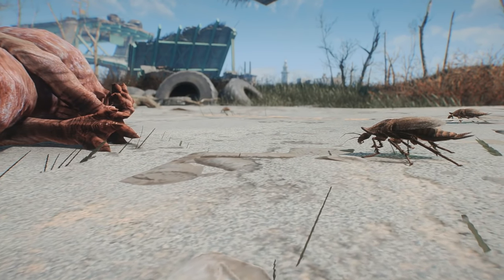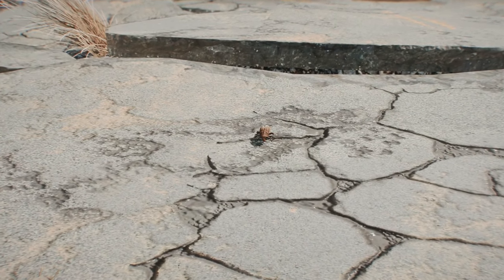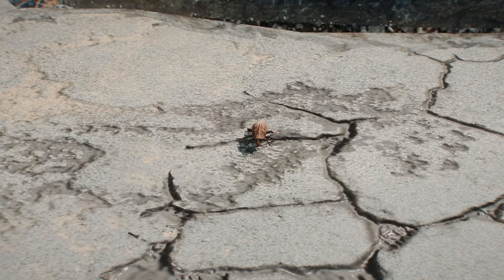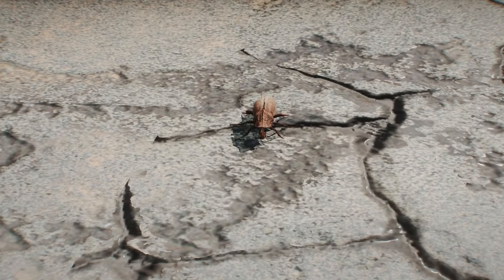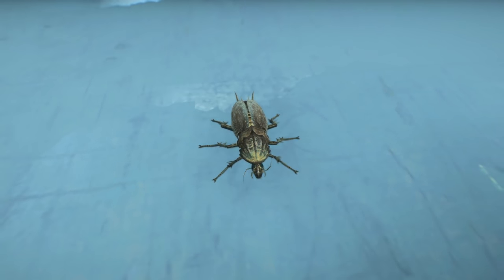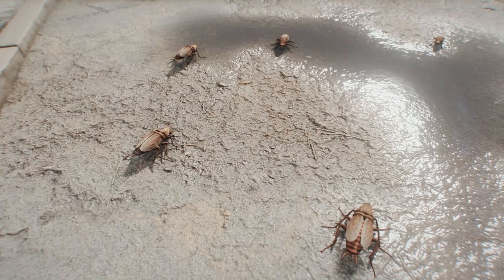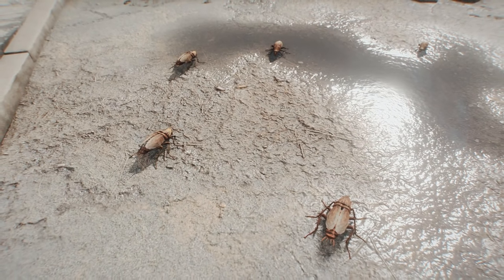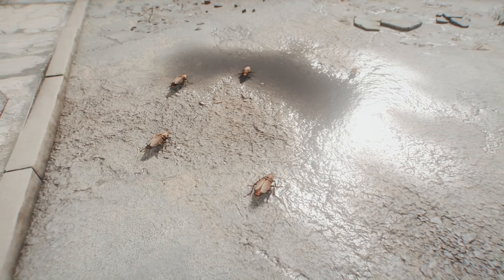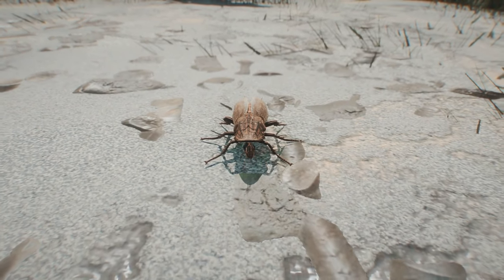The reason Bethesda never followed through and delivered these insects to the Wasteland is unclear. The characters are actually fully developed — they have models, textures, and AI packages too. Their removal more than likely wasn't simply due to incompletion, but the devs just changing their minds and deciding there was no place in Boston for these creepy crawlies. The characters would have behaved similar to the world's birds and seagulls, not being able to attack and simply running away whenever the sole survivor got too close. There's also not anything that would have spawned in their inventories — rad roaches drop rad roach meat, but these little guys don't seem to have anything.